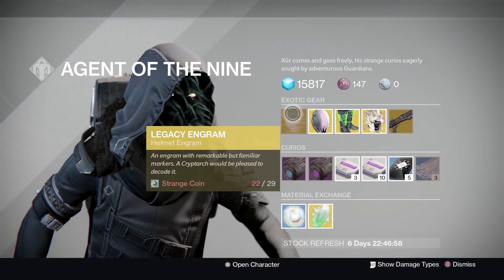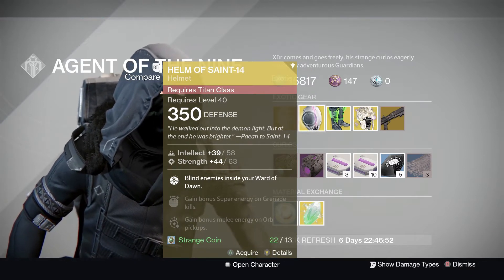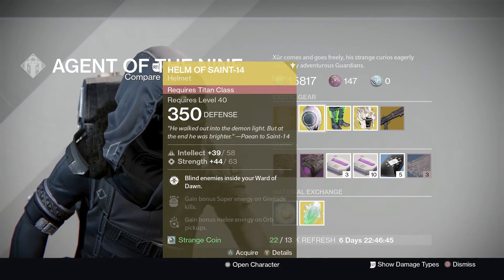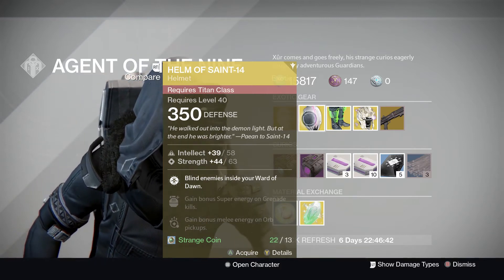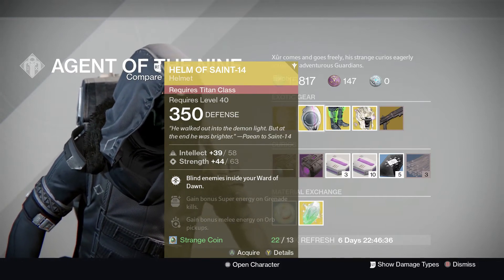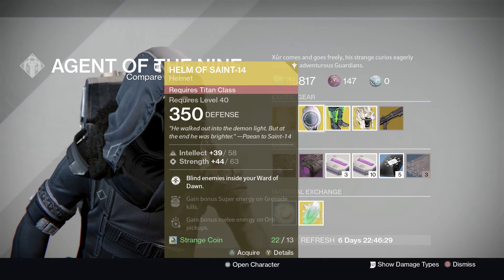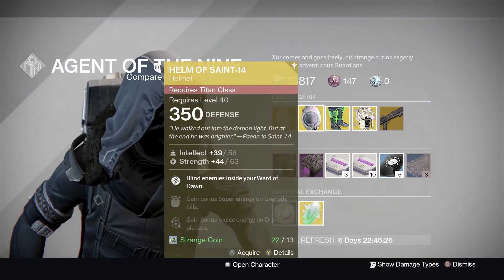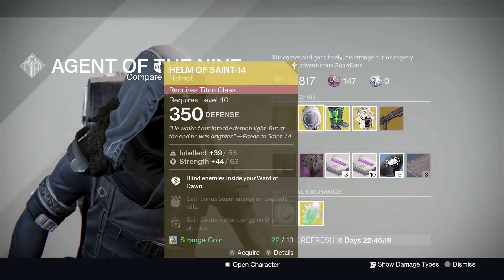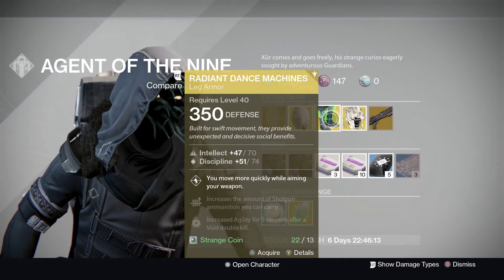Helmet of Saint-14 — because it's Year 1, who wants Year 1 stuff anyway? It blinds enemies inside the Ward of Dawn, gains bonus super energy on grenades, and gains bonus melee energy on orb pickup. It's a really good helmet if you do use your Defender class, like for raids and stuff like that. It was more useful for the old raids like the Taken King, Atheon and those sort of classic raids. But it's definitely still pretty cool, and if you don't have it I would suggest grabbing it if you have a few extra coins.